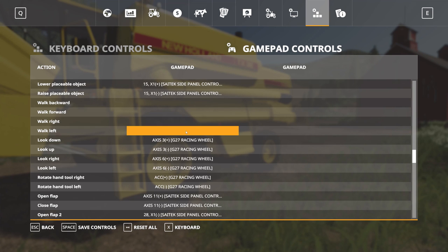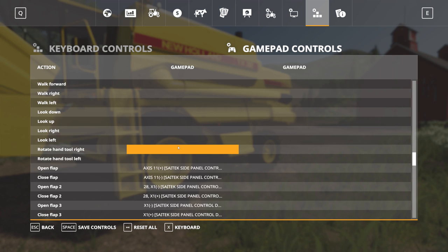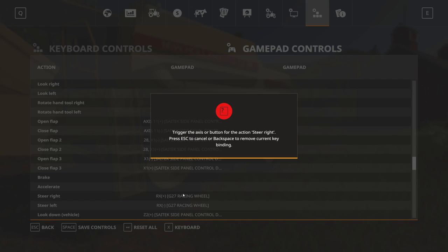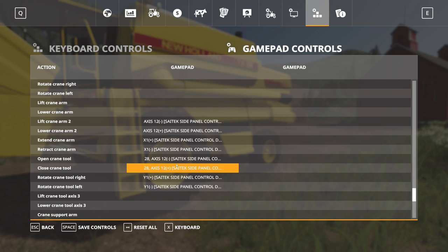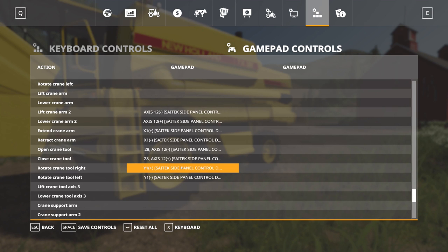These are mostly paired — when you delete one it deletes the other, because they are axis left and axis right for steering left and right. Okay, I think we should be done — there we go, it's done.